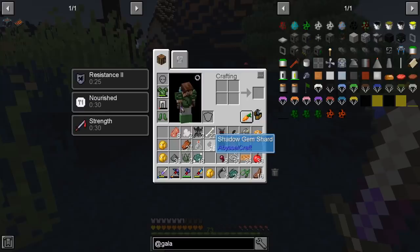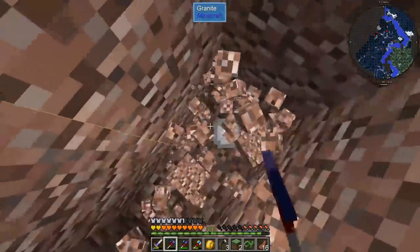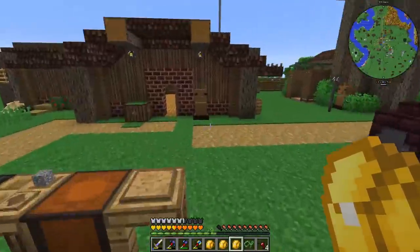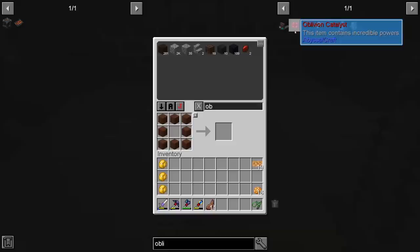We did not manage to get a crazy amount of shadow gems, but it's okay — we have six of the big ones and 28 of these, and we need a total of eight. In the meantime I will do some mining and meet you back at the base. I spent maybe an hour or an hour and a half mining and we are filthy rich — we have tons of ore in this one, tons in this one, and a lot in my inventory.